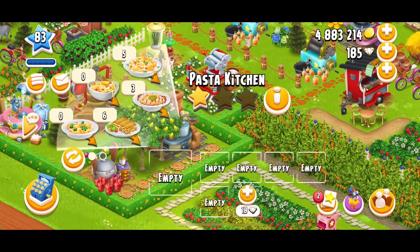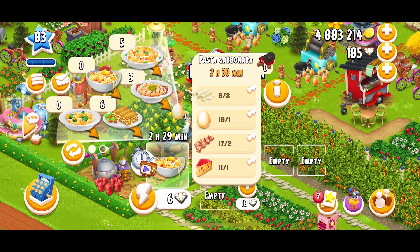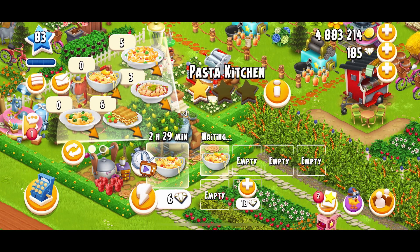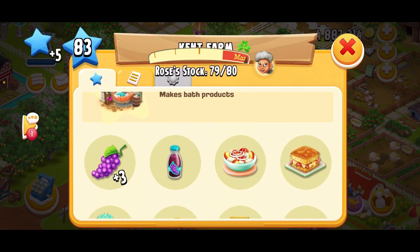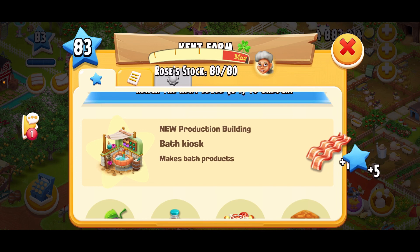I have some new products in the pasta kitchen — pasta carbonara and broccoli pasta. For level 84, I will be unlocking the bath kozak machine, which makes bath products.